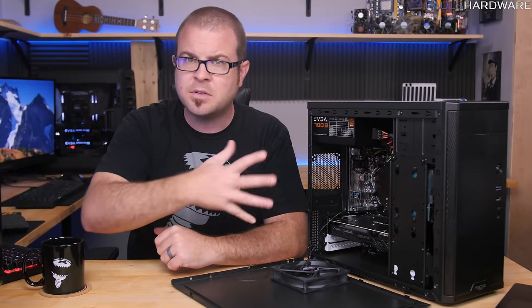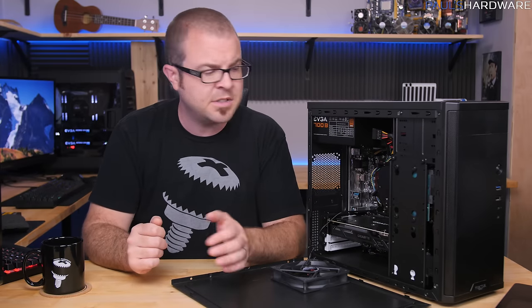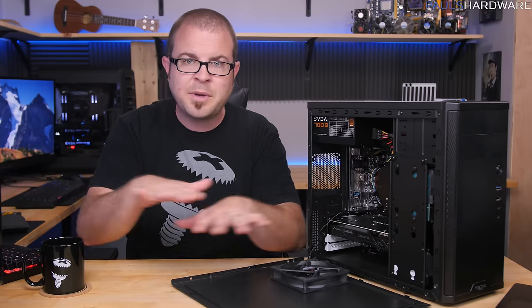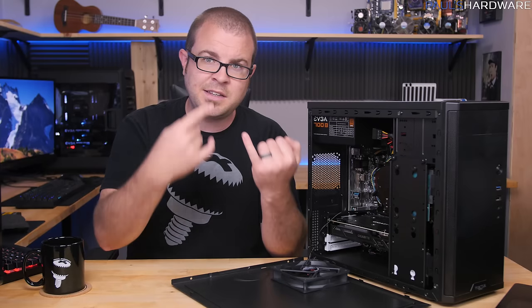Let's talk pros and cons. The pros obviously include price to performance for an entry-level build. I like the size — it's a Micro ATX case rather than full ATX, so it's fairly small and would fit on a compact desk. You also have upgrade options, which is a big reason I went with the current-generation LGA1151 socket from Intel. With the B150 chipset you can't overclock, but you can upgrade to other Skylake processors — from the 6100 you can go to a 6400, 6500, 6600, or even 6700.